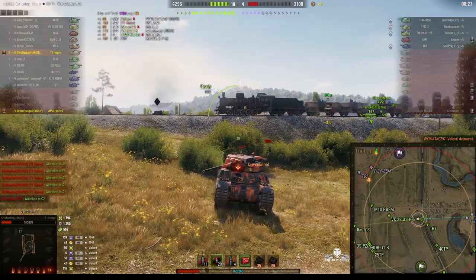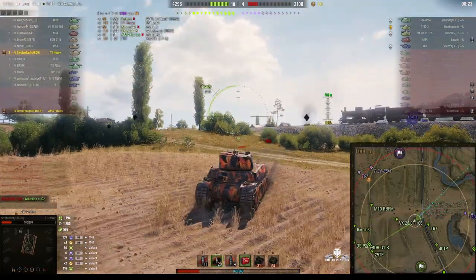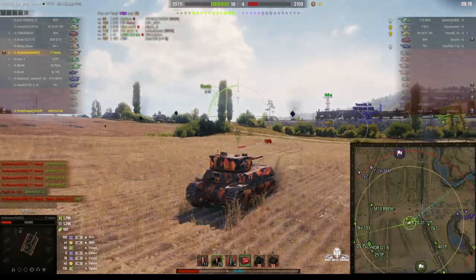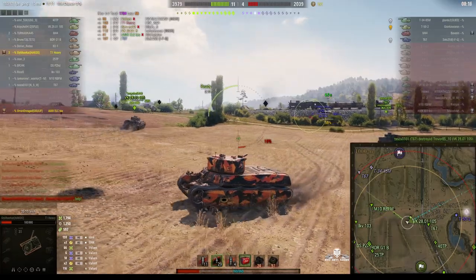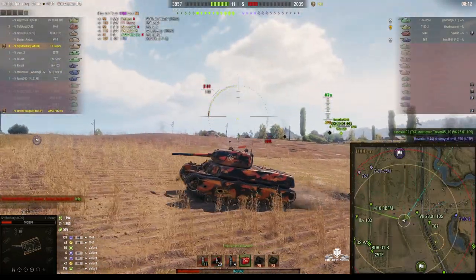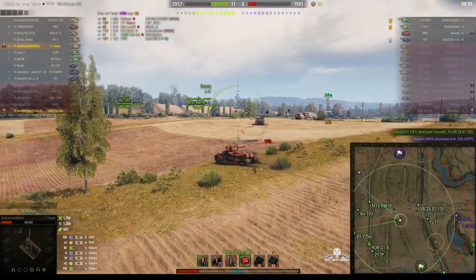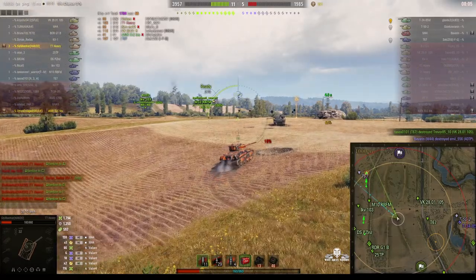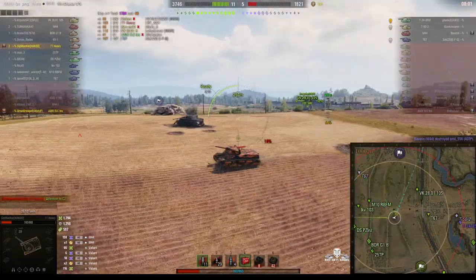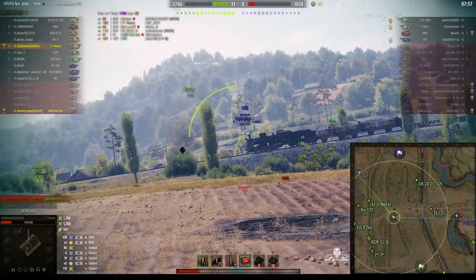It looks like he hit us on the front of the tank, near the driver's mate — the guy who operates the machine gun at the front. Those are where the weak spots are on those hatches. You can see where the other RT shell hit us — it was on the sides of the vehicle, the bogeys area, that's why it didn't do much damage. Now there's only four enemies left: that T-67, the T-52, T-34-85 and the M-44. We know where the T-34-85 is.